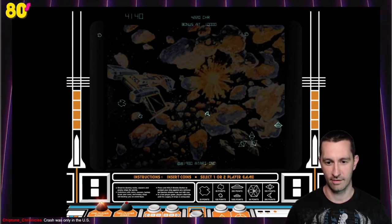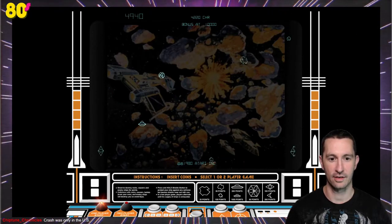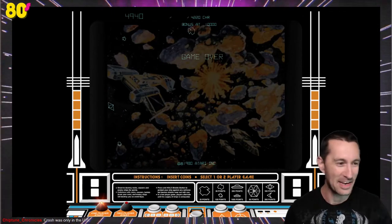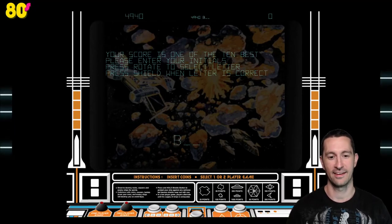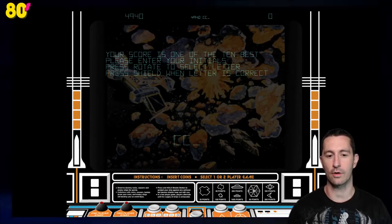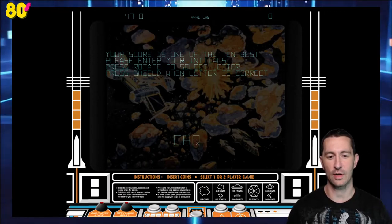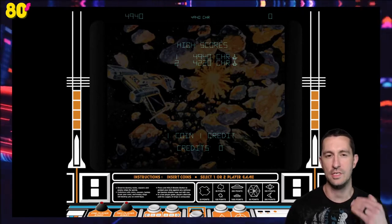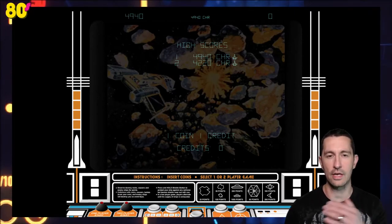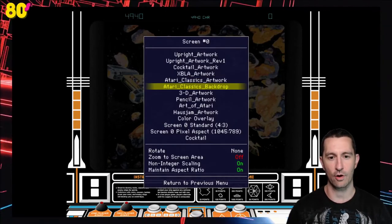There is the Death Star. Let's actually use the shield now. The UFO helped us, and then it shot me and killed me. Just a handful of arcade games allowed you to put your initials in — such a great novelty. Getting the high score was awesome. Space Invaders showed the high score but there was no initials or name you could put in. Let's check out some more of the artwork — we could play with just the backdrop itself, blowing it up really big for a better view.